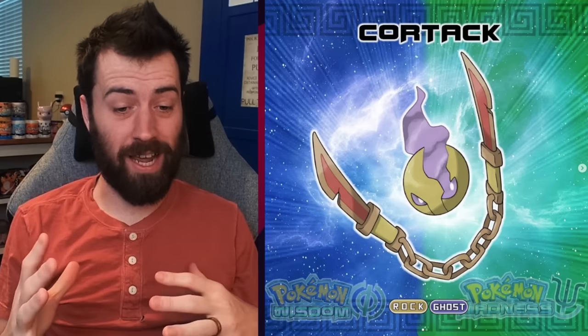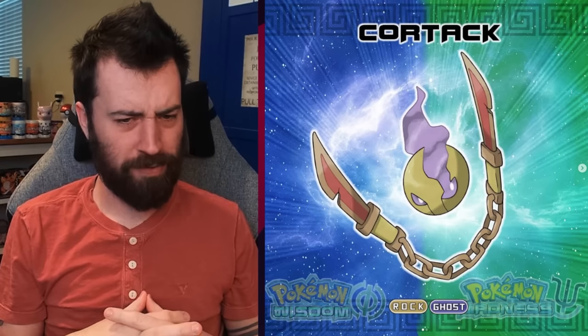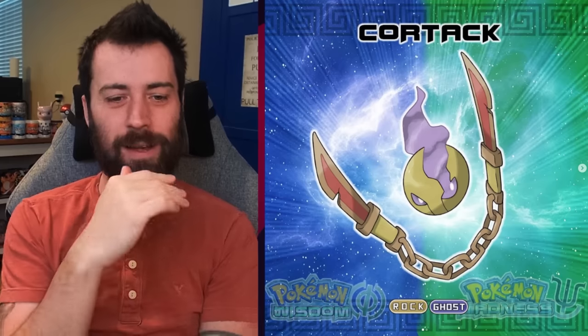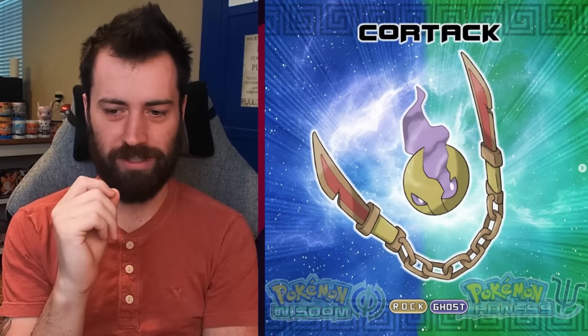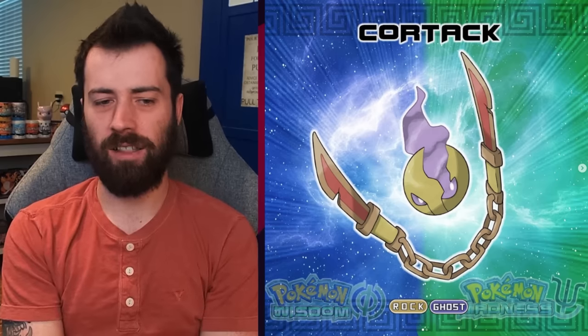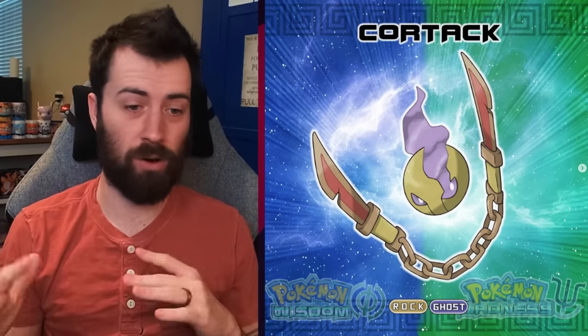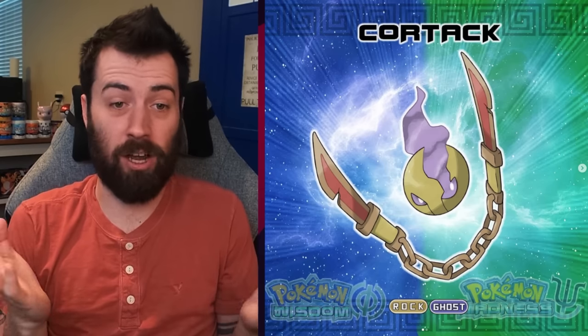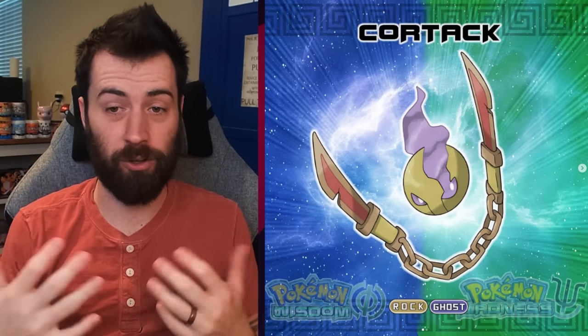Next up, we've got Cortac, which is a Rock Ghost type. Interesting — I see this more as Steel. It looks like the Blades of Chaos from God of War, which is interesting to me. I'm curious what this is based on — I'm not sure if the Blades of Chaos were an actual Greek weapon. I hope it evolves so we can get a further explanation.